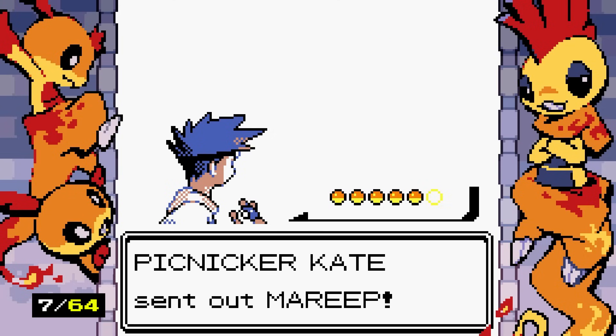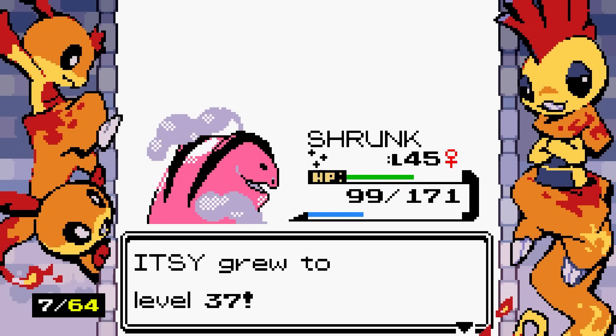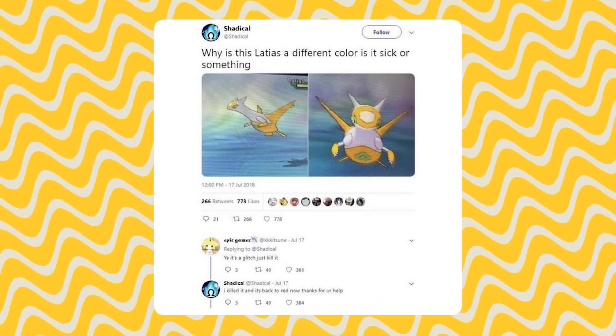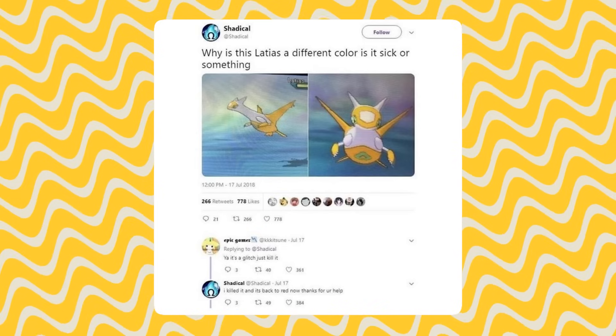Even young me wasn't silly enough to fall for those meme posts of someone asking 'what's wrong with my Lotad, why is it orange?' and being told 'it's a glitch, just reset your game.' I'm sure there have been real instances where someone sees a differently colored Pokemon and thinks something is wrong.